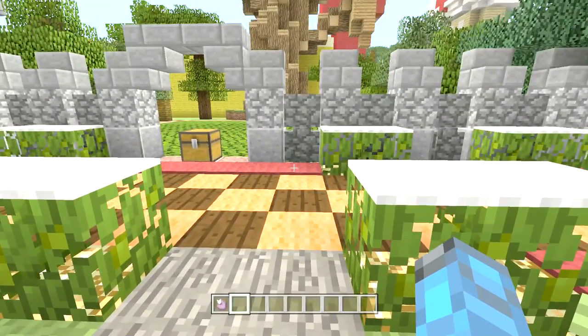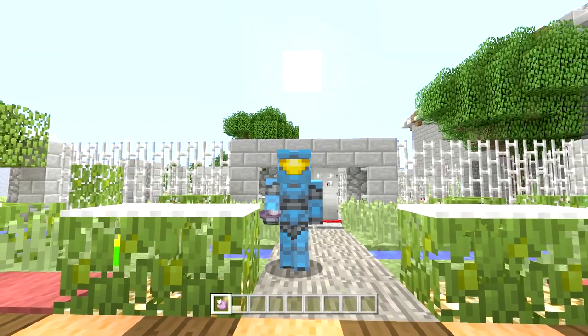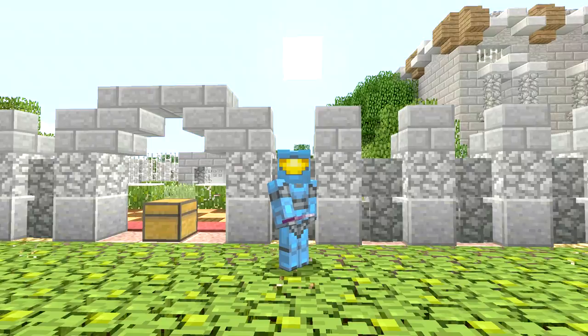So when you eat the Chorus Fruit, it will actually teleport you to a different direction. It's just totally random — it does not really choose it for you. So when I first found out about this, I was like, dang, I can actually make a really cool minigame, where it sort of is based on the random locations that you might end up in.